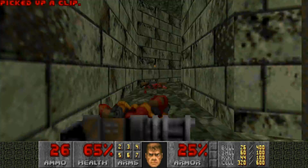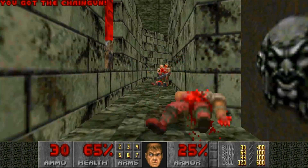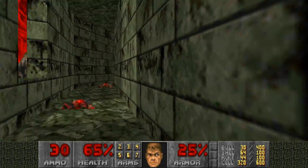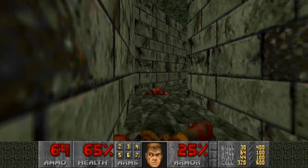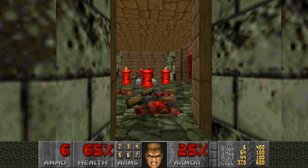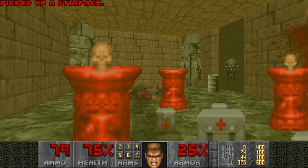It is okay to have the chaingun, and it is okay to kill lost souls here. If you're playing in GZ Doom you have to kill them anyway, or any form of Z Doom port. Now that the outer hallway has opened up, you can start going through.